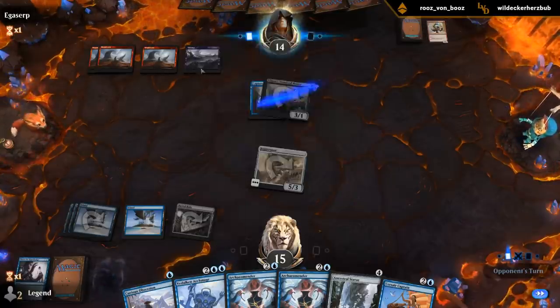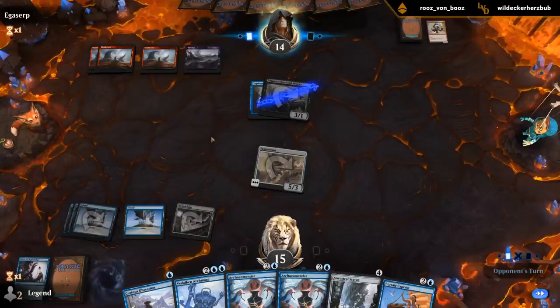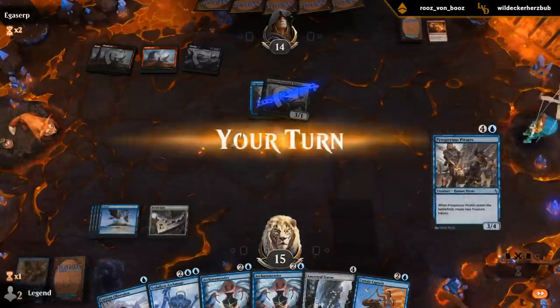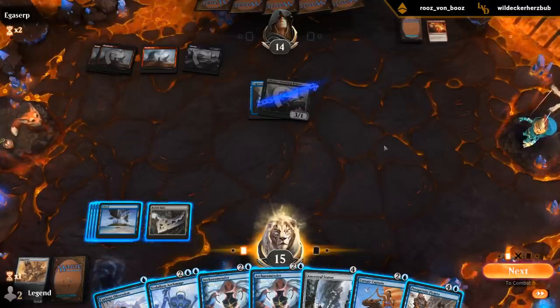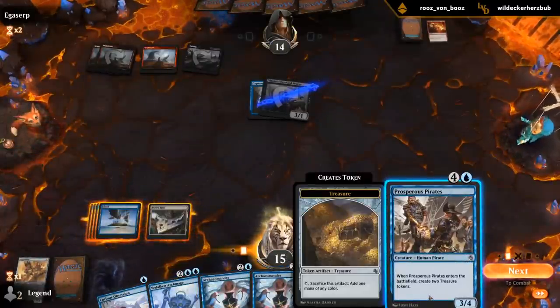So no double blank for Liliana. And I need one more land for Chandra. That's too bad. So this could get back Juggernauts, or I can just play Prosperous Pirates.